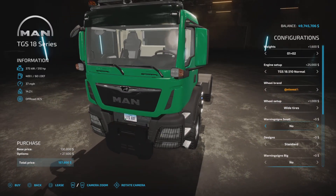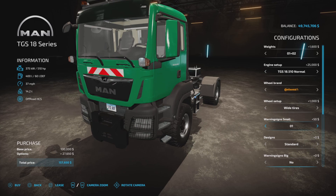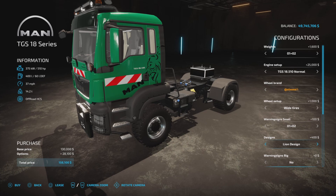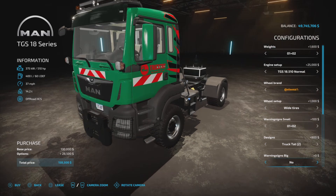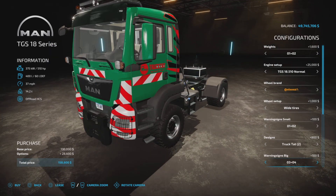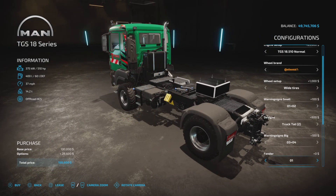Warning sign options include none, or combinations one-two, two-one, and one and two. Design options include design line, truck tattoo, and MAN design at 800 bucks. Warning signs go up to options three, four, three, and four so you can really light it up. Fender design choices are all plastic or a plastic-metal combination.